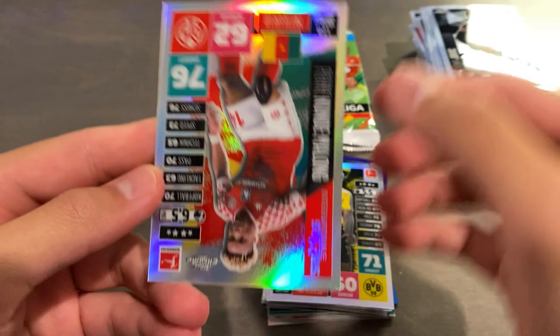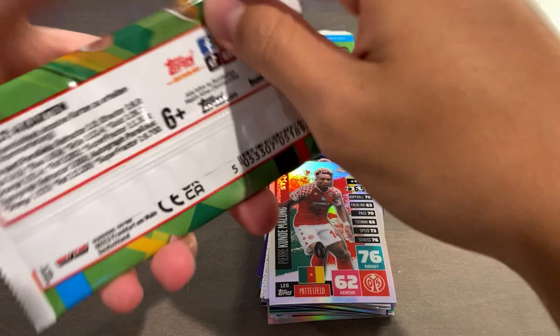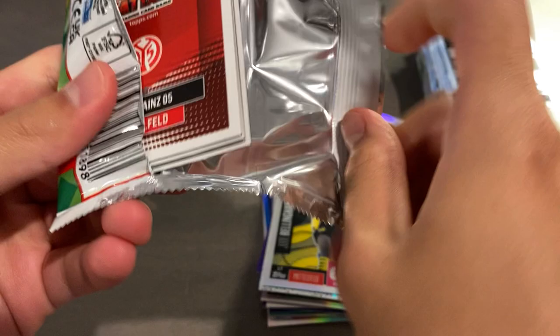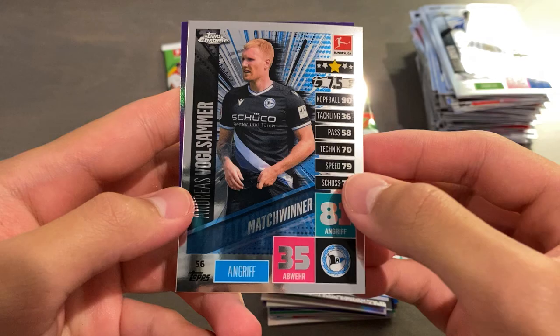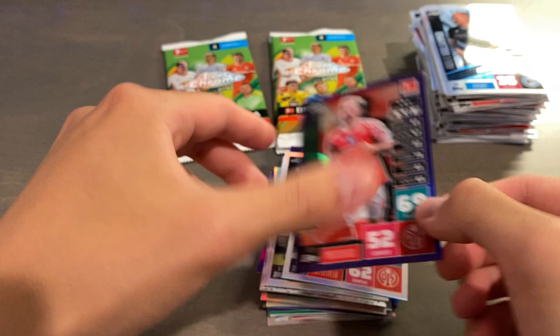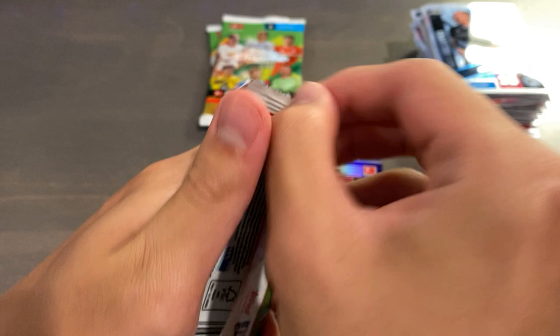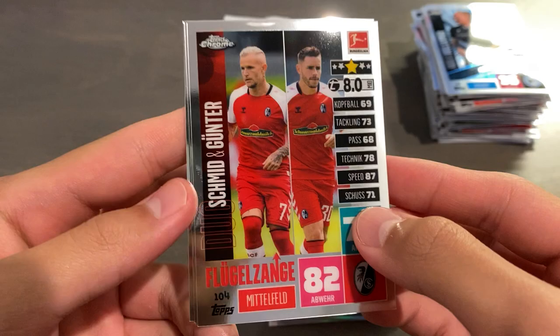And we have a Refractor of Pierre Koundé Malang for Mainz. So nothing there. Four packs left — I would love to hit an autograph out of one of these, but again it is quite hard. David Alaba. Boyata. Vogel Sommer. And we have a purple base of Kevin Stoger for Mainz, numbered 212 of 299. Just a nice Thursday night calm break — very chill. My phone's about to die so I've got to hurry this one up a bit.